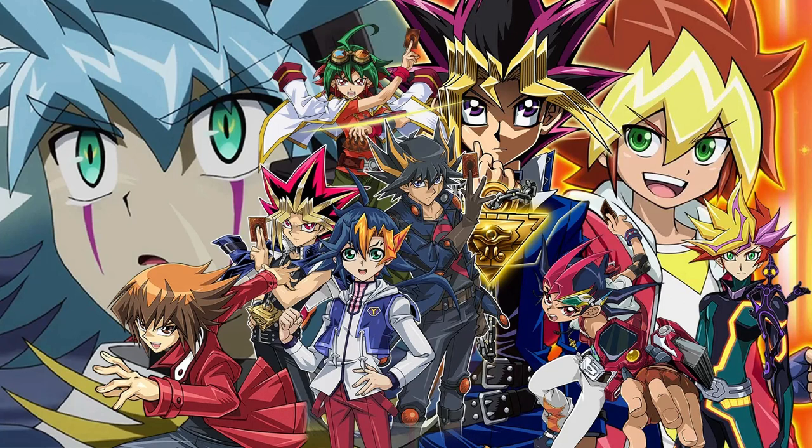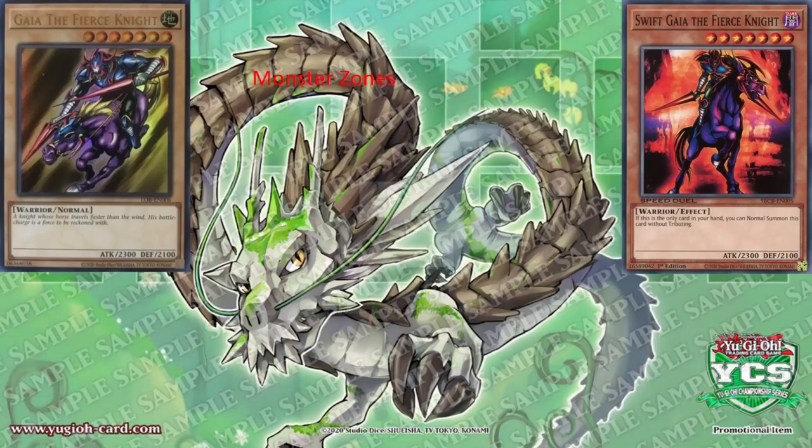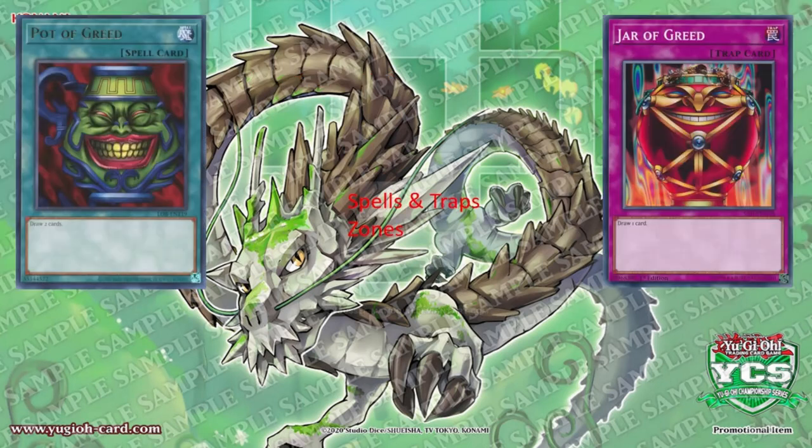This is important when starting out in Yu-Gi-Oh! — all this reading isn't going to do you any favors. A yellow card is a normal monster, so when you see a yellow card, you instantly know you don't have to read the effects box. An orange card is an effect monster — since it has effects, those will be found in the text box. A green card is a spell card. Pink is a trap card.